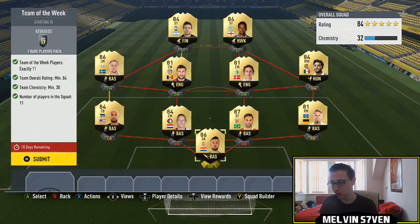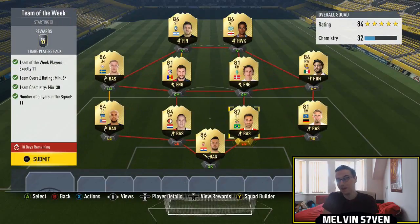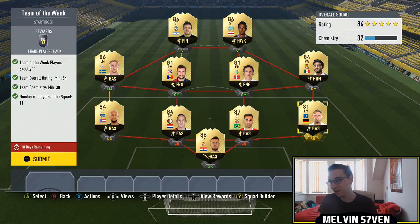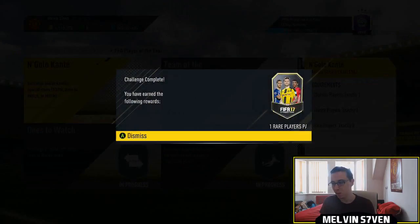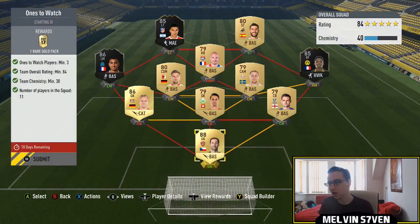We've got 11 informs here. I did keep some of them like Forsberg and Subasic who I packed, then I went out and bought the rest. They're all around 20k, apart from players like Jonas who's 26k, just to boost the rating. Even the 81s are going for around 20k now, so if you can get one cheaper than that, terrific. We submit that and get a 50k pack for this one.